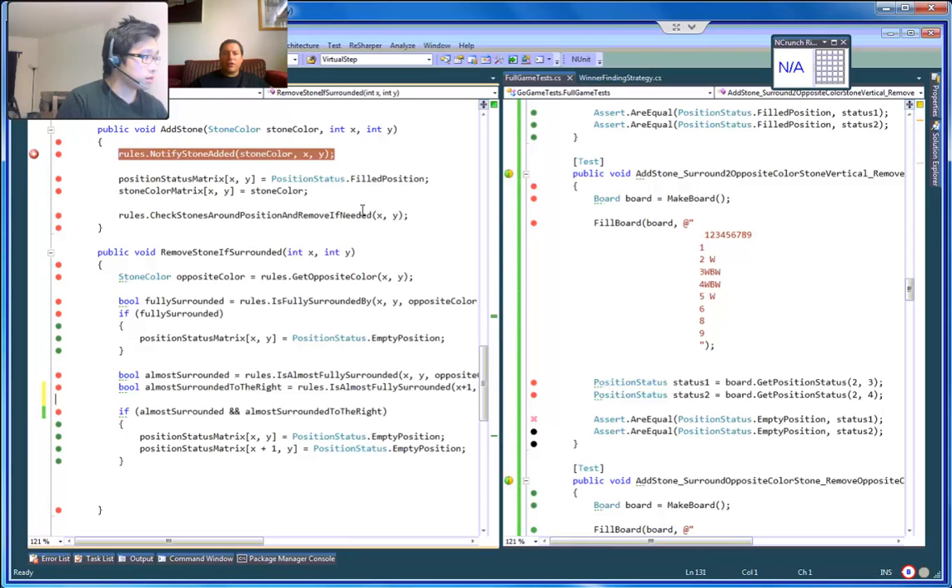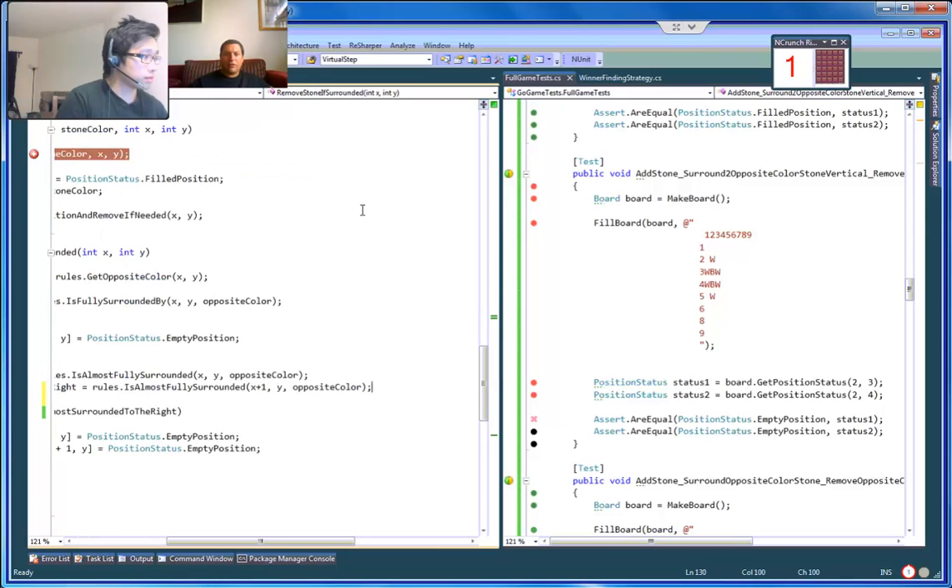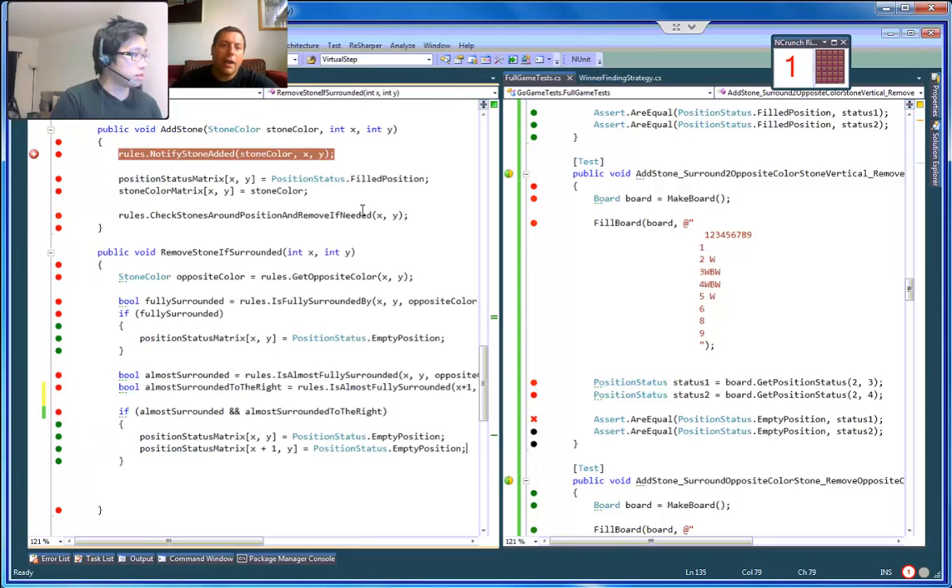I think you just duplicate the if and change the if. Yeah, I agree — we need 'almost surrounded on top.'